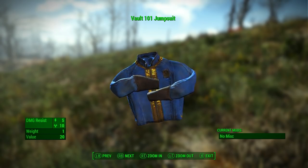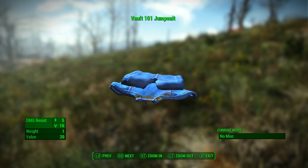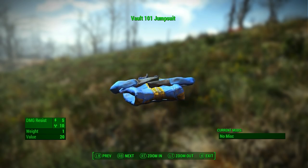Vault suits offer the same stats as all other normal Vault suits found in-game, with 10 rad protection, 1 carry weight, and will sell for 20 caps.